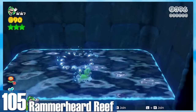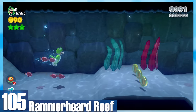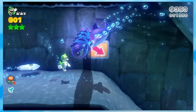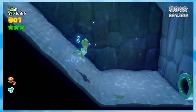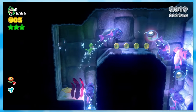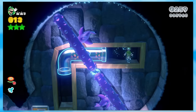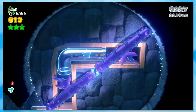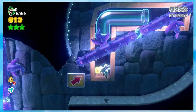105: Rammerhead Reef. We finally made it to an actual level, and unfortunately this one isn't very refreshing. I don't know why platforming games feel obligated to make water levels when they're never fun, but here we are. All you really do is swim around slowly and wait for the Rammerheads to move. One of the green stars is so stupid — you literally can't access it unless you have a fire flower, and it's just annoying when you don't realize this until you're halfway through.